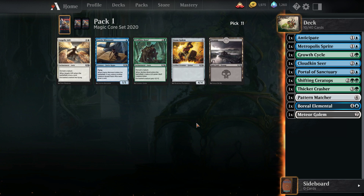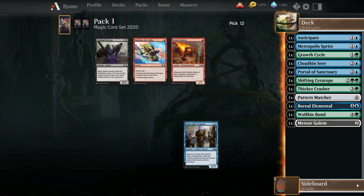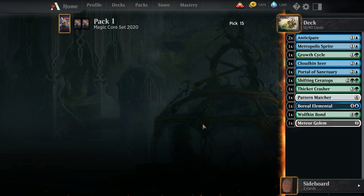Here I will take a Metropolis Sprite. And here I'll take a Wolfkin Bond — I just don't think I'm going to touch Fairy Miscreant again for at least a few drafts. Now we're just taking some cards that I'm not very excited about.